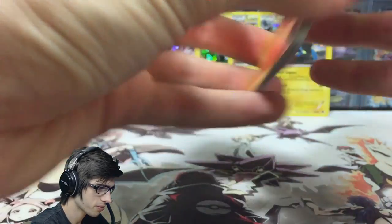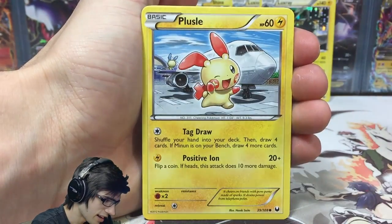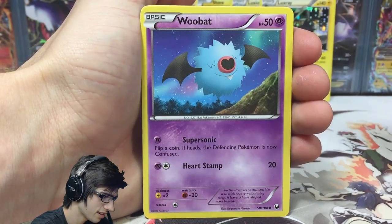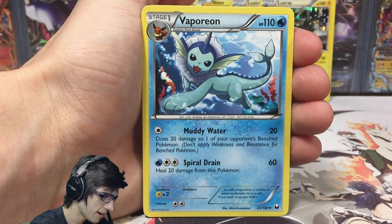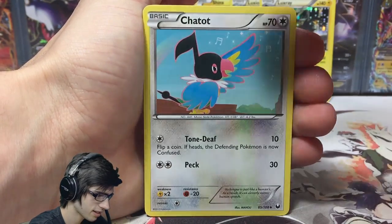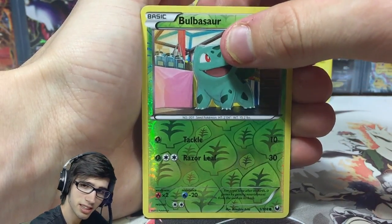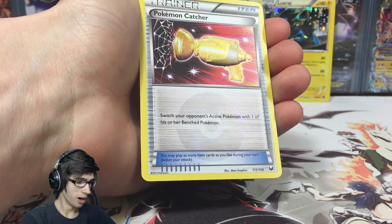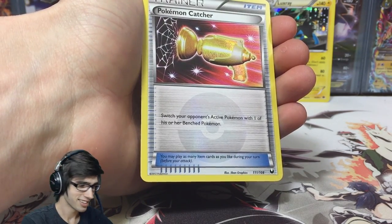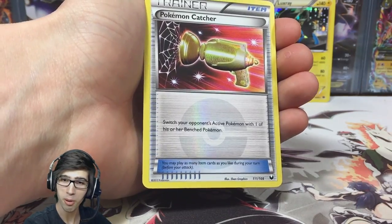So we got a Larvesta, a Plusle, Zorua, Shelmet, a Woobat, Vaporeon — that's a nice looking card art, I like that one — Twist Mountain, Chatot, and a Reverse Bulbasaur. That Bulbasaur is just a common, not bad.